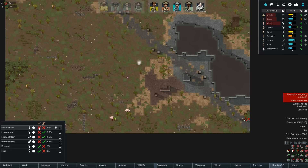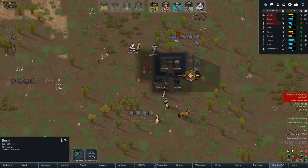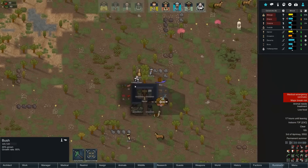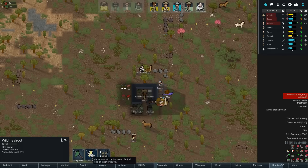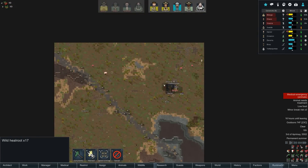There is a boomrat — we could have Cinnamon hunt it, and the hare as well. Look at this little camp, it's so cool — like a legitimate camp, I love it. Oh, is that a wild heal root? We'll harvest that — why not. There's a whole bunch more, we'll harvest them all up, may as well.